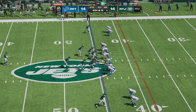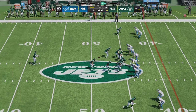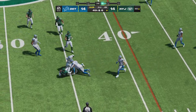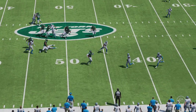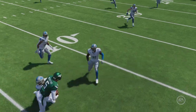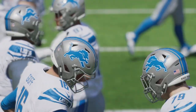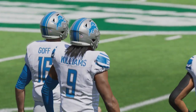Here's Thomas Moristead to punt, and he should be able to pin them back deep — but look at this, it's a fake! And he's not going to get to the marker — a turnover on downs. They went with the trick play on the fake punt, hoping to catch the return team flat-footed, but it did not work out. That's a well-coached team on the other side — they were more than prepared and able to stop it.